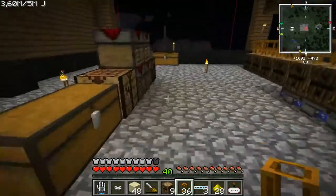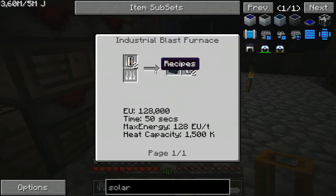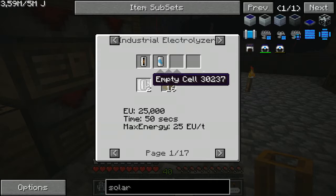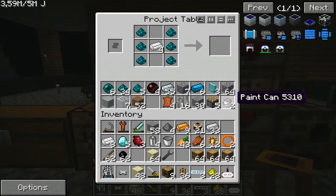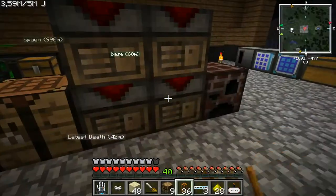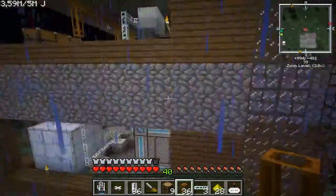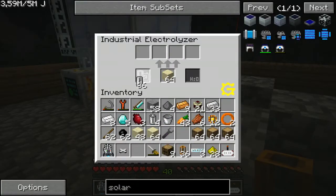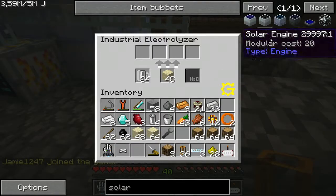We have the Import Bus. Let's start with the solar panels and build a little there. We need silicon plates, and silicones are made in the electrolyzers. We need empty cells and sand - I can't find the empty cells we made before, they're gone for some reason. I have no idea where they are. Okay, they're on there. So let's try it out in the electrolyzer here and see what happens. I wonder how much energy it uses - it gets 128 in.